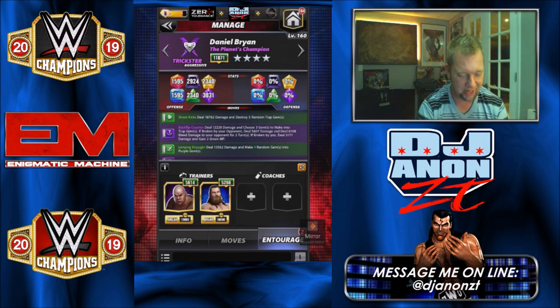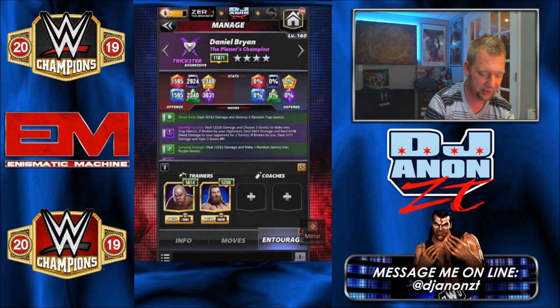For the extra purple gems, so we'll make 9 random purple. I got Steel on there so we can hit the green moves quickly.